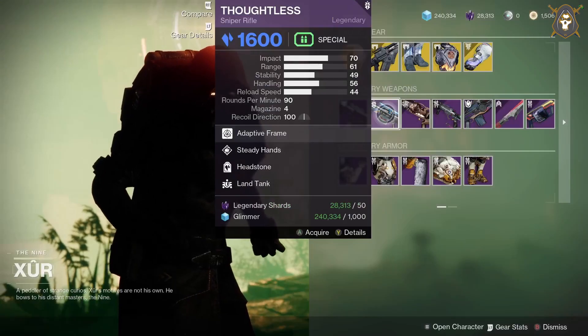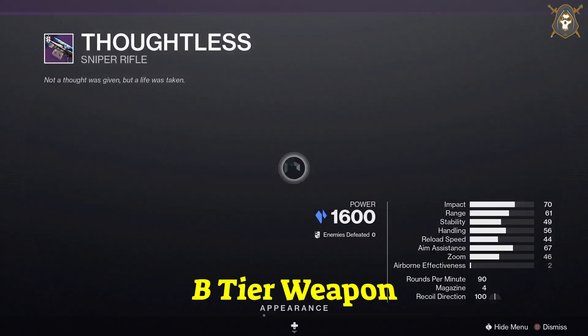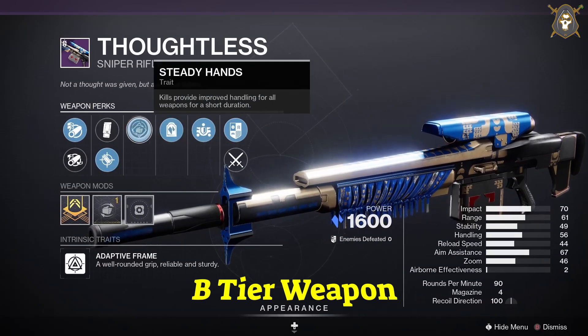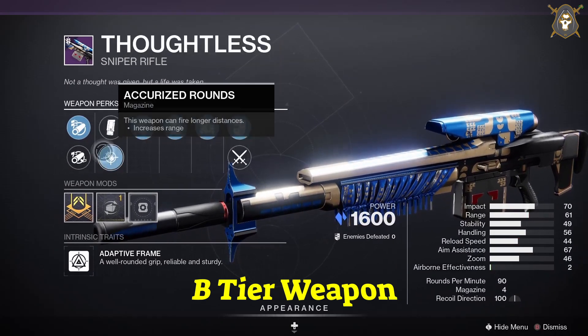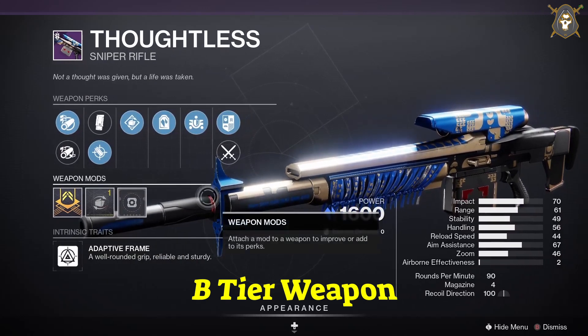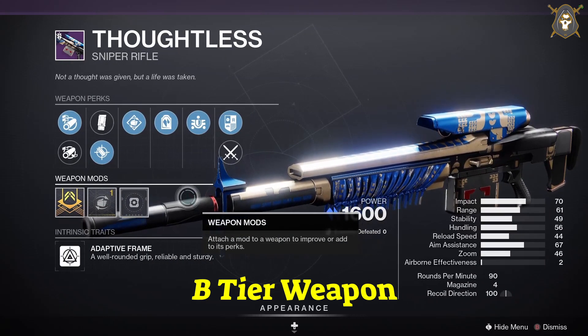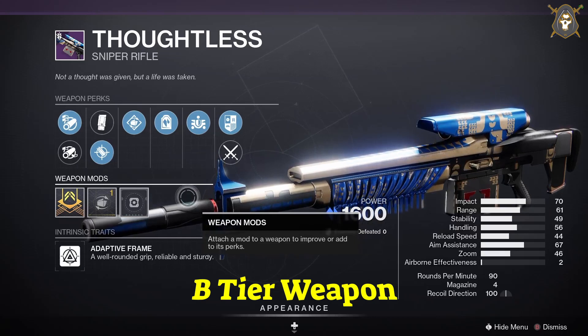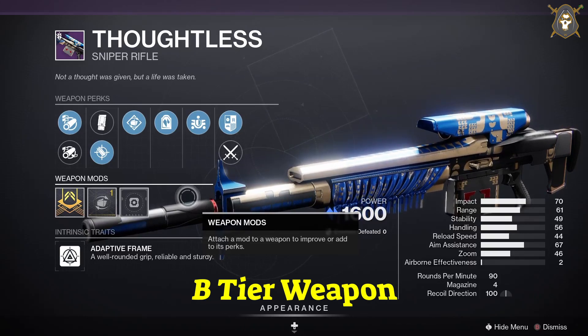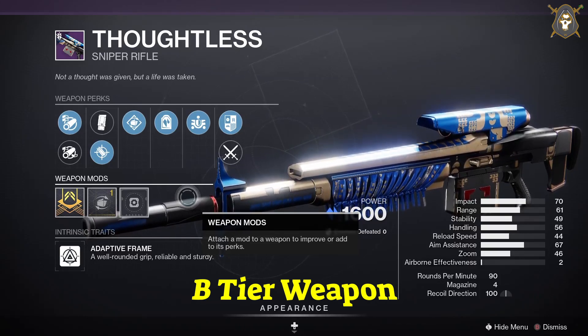He's got the Thoughtless sniper rifle — this is a craftable weapon. For this weapon you want Fluted Barrel in the first column, Accurized Rounds in the second column, Overflow in the third column, Firing Line in the fourth column. The Land Tank perk will always be there and never change. You want Reload Speed masterwork.